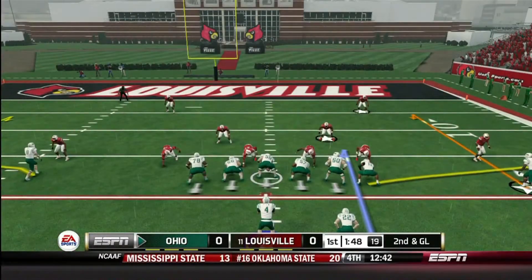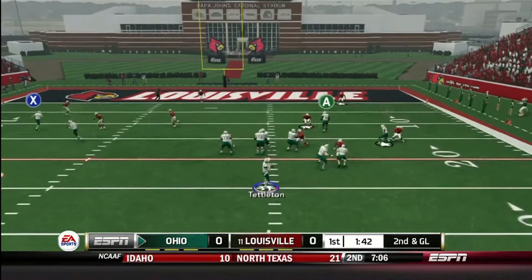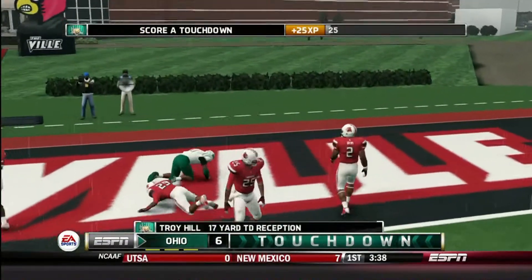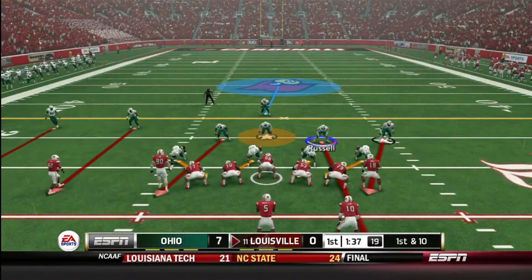We're first and goal at the seven yard line — looks like we could get a quick score. Later on second and goal after I took a huge sack, Tettleton sees a hot route and throws it to the tight end, and he gets it in for the touchdown — Troy Hill! Ohio takes a seven to nothing lead. Tettleton five for six on the drive for 69 yards — what a great start.